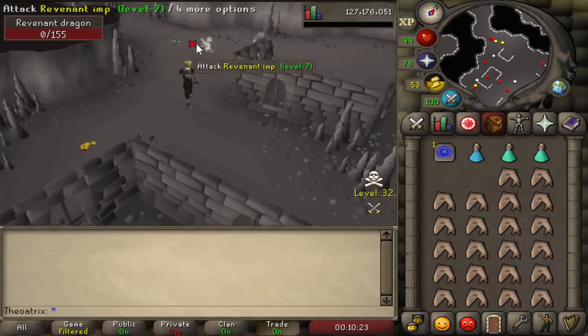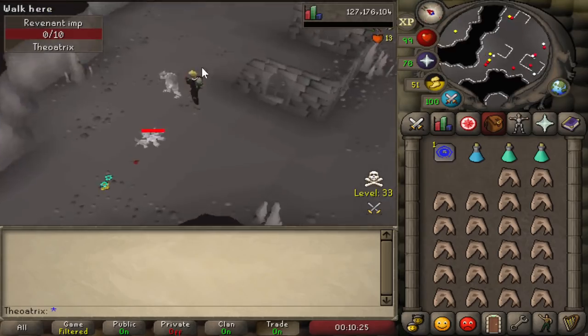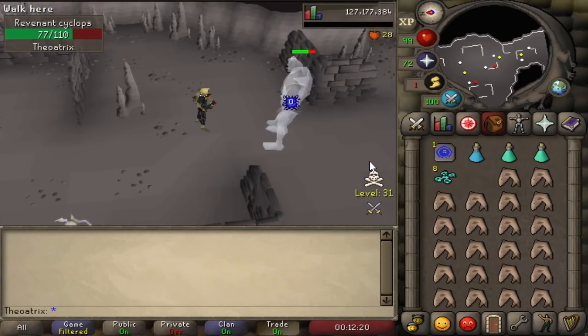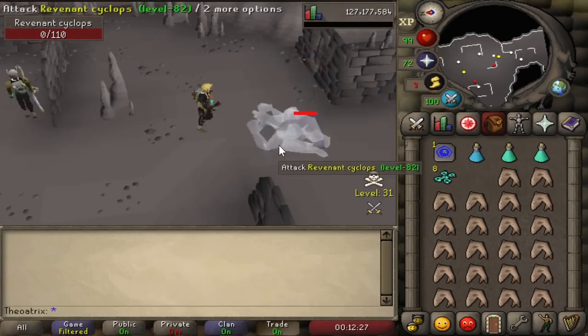The ammo for salamanders costs 1 coin each, and they actually give decently high bonuses. On range, it gives you the same strength bonus as Rune Arrows, and on the melee mode, it gives you the same strength bonus as a Dragon Longsword.